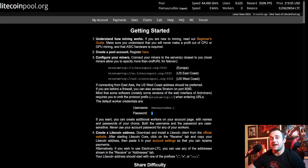Setting up an ASIC miner on LitecoinPool.org is extremely easy — that is one of the selling points for this place. It's awesome. I've also found their payouts to be pretty competitive, or at least they were, until this last uprising of Litecoin being $219.05.